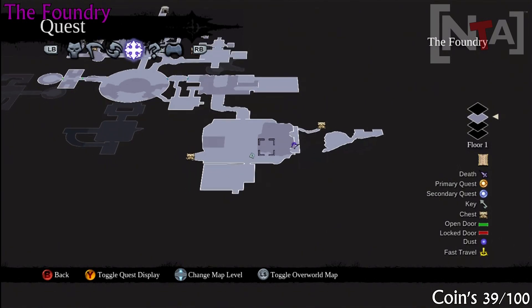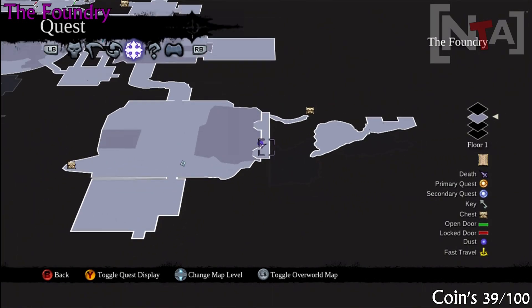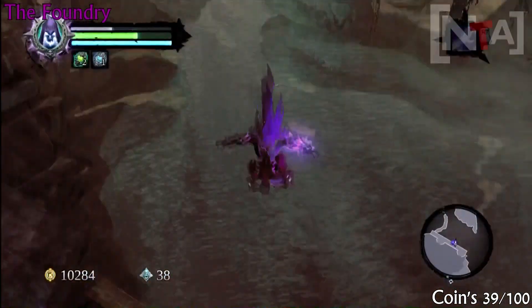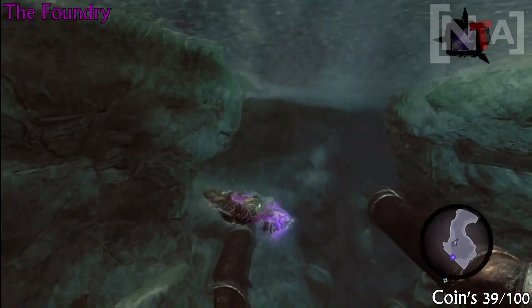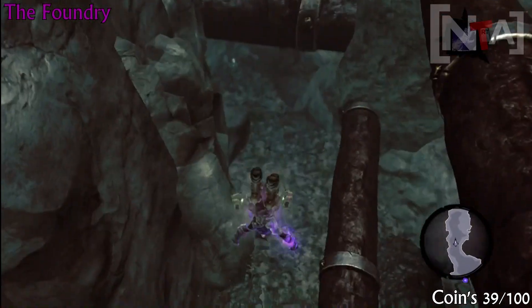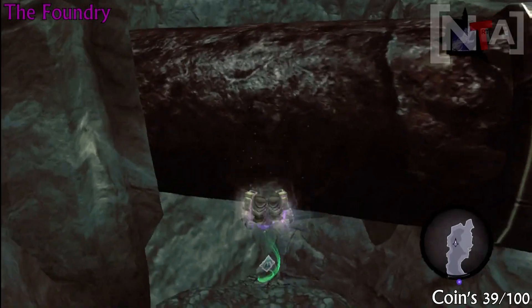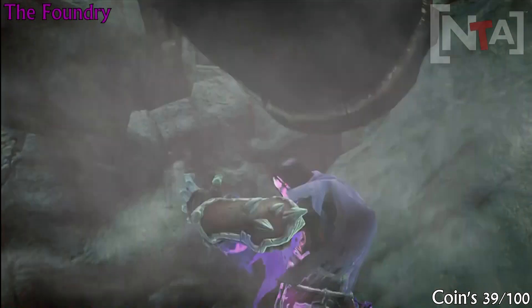Okay, coin number 39. It's in the same area — once you climb the big massive wall side, you'll come to this top area. Jump into the water; this is part of the story. Climb up there, jump in the water, and swim along as far as you can go until you get to a dead end — that's where coin number 39 is. And there are no more collectibles in the foundry!